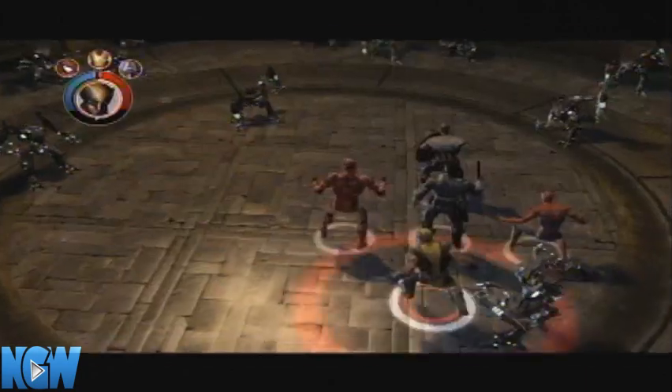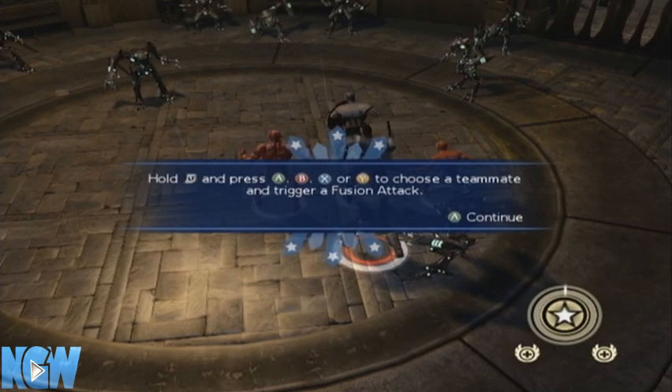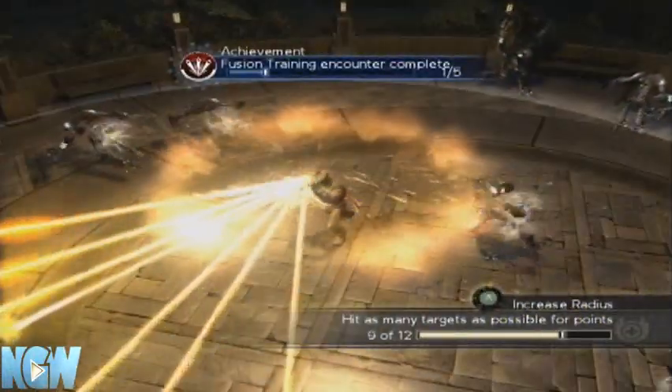The first one is right where the Black Widow intel drop is, and you'll get this little tutorial. For this one, you can use any two heroes of your choice. To do a fusion move, you have to hold left trigger when you have stars in the bottom of your screen. You'll get that little counter that pops up — one out of five.